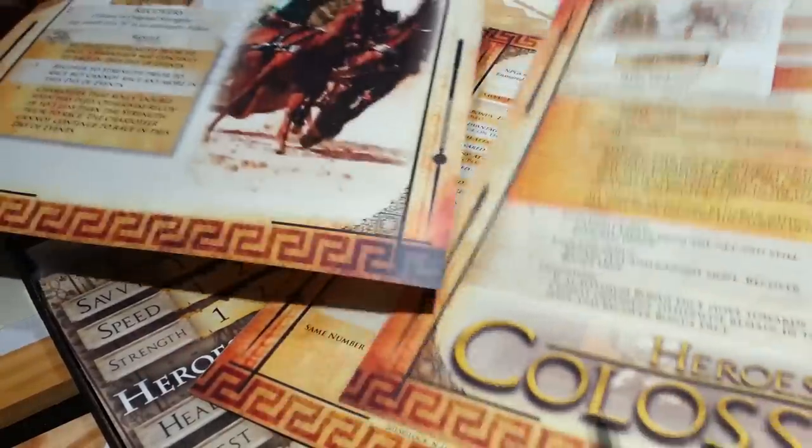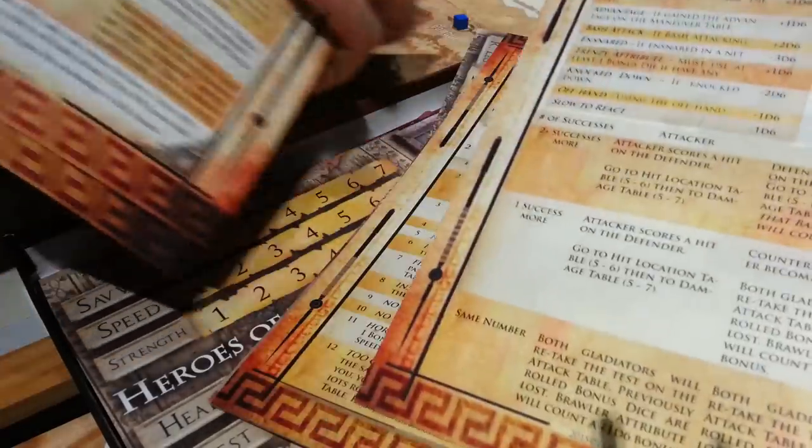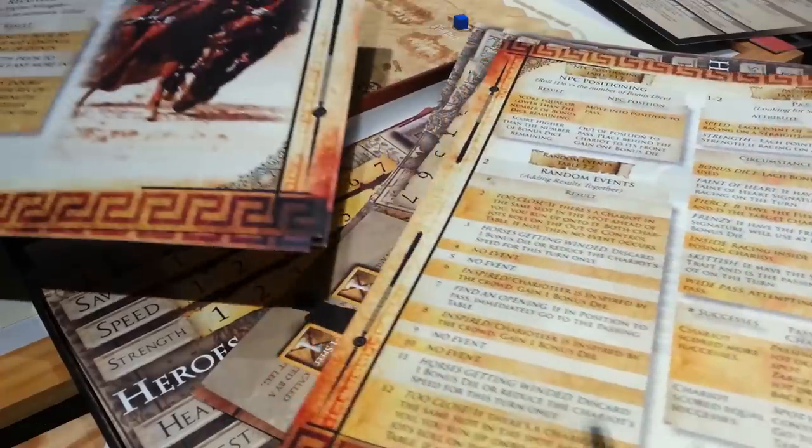I haven't had a chance to go through all the different charts and tables yet, but there are many and varied, and they're pretty well laid out. Nice font size and easy to read. This covers all the different aspects of combat — what the non-player characters are doing, random events, and your attacks.